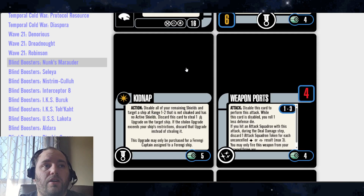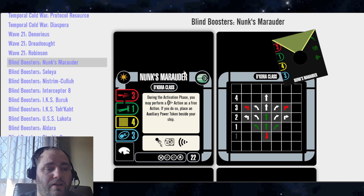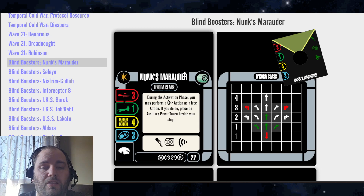That is the last card in this pack — there are no missions because it was a Blind Booster Pack. Let me hear your war stories with Nunks Marauder. Did you pull it? Did you ever play with it? Did you have any builds for it? If you're not subscribed to the channel, please consider giving us a subscribe — it lets me know you like the content and you'll be notified when more comes out. We've got videos going up almost weekly. Also consider giving the video a like, as that helps get it into the algorithm so it gets recommended to other Attack Wing players. And share the video with other players if you'd like.